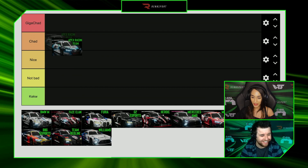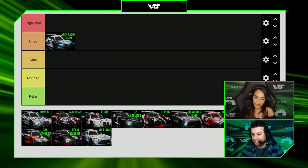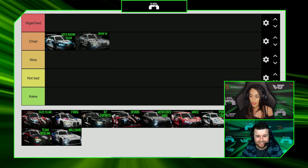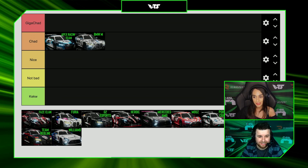Let's kick things off with our Apex Racing Team. This one would go in the Chad category because again, I love the shade of blue. I think it's very nice. For it to be bumped up into GigaChad it needs some patterns going on there. BMW M — I wouldn't place it as Chad category to be honest. I think I'd probably put that as a Nice. I think it belongs in the Nice category.